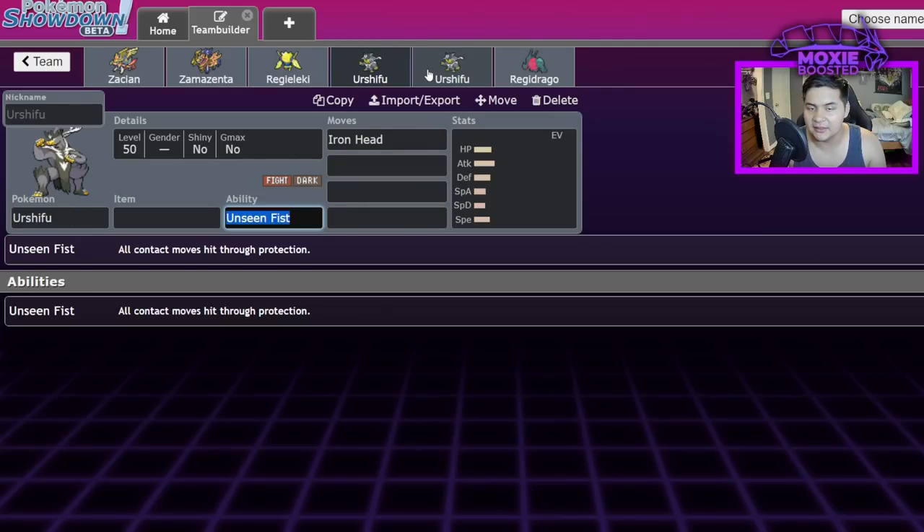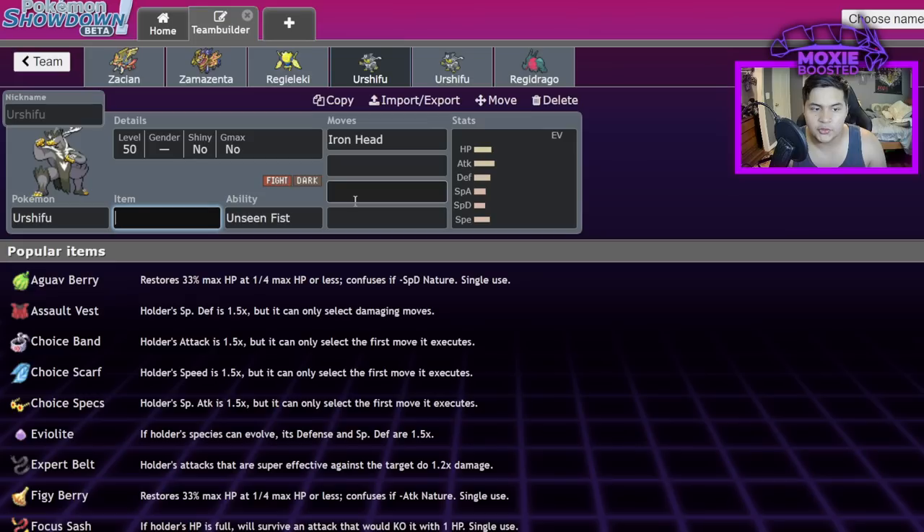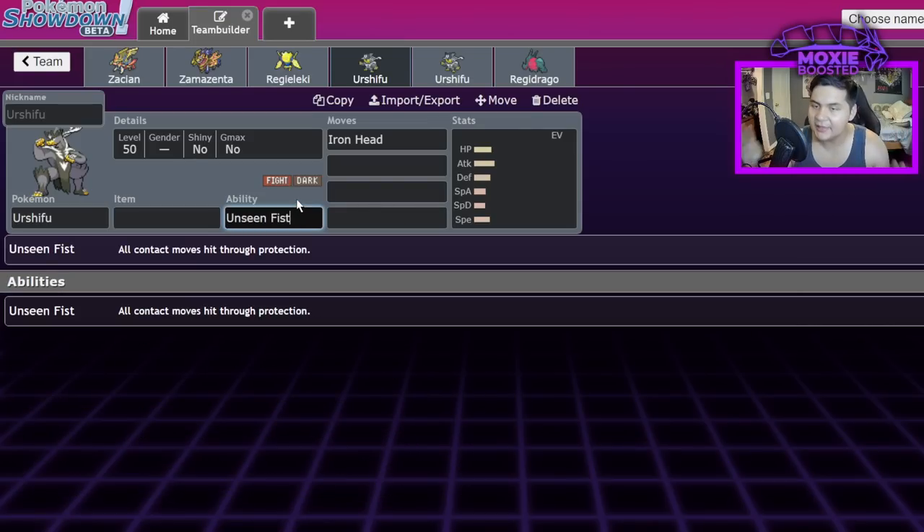Urshifu — these two forms are among the biggest culprits needing balance in a non-Dynamax format. Urshifu has the ability Unseen Fist, and here's my idea for how it should work: in Gen 7, Z-moves could hit through Protect but had their damage heavily cut — quartered or sixth of normal. They would hit through Protect to secure a KO when something was on a Focus Sash or barely alive, but not deal full damage. Apply the same multiplier to Unseen Fist.